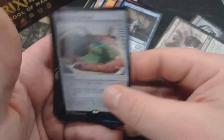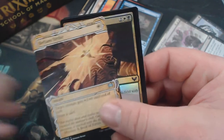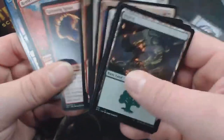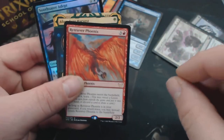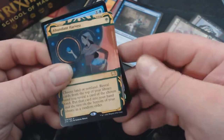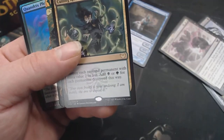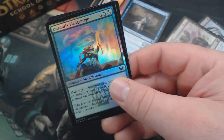Uncommon Lesson. Strixhaven Stadium — not what you think, it's a stadium. We have a Defiant Strike, Spiteful Squad, the Silverquill Guy. Common Lesson. The Retriever Phoenix — I guess that makes sense, it'd be a Phoenix in school. Abundant Harvest. Soothsayer Adept. Uncommon Lesson. Culling Ritual is our rare. Snakeskin Veil. Quandrix Pride Mage.